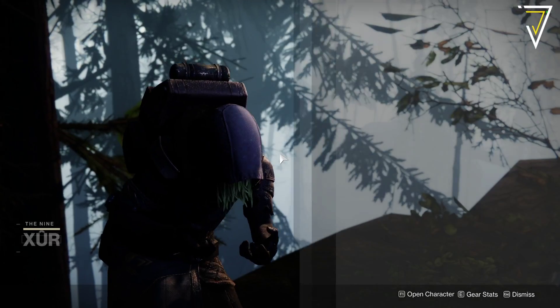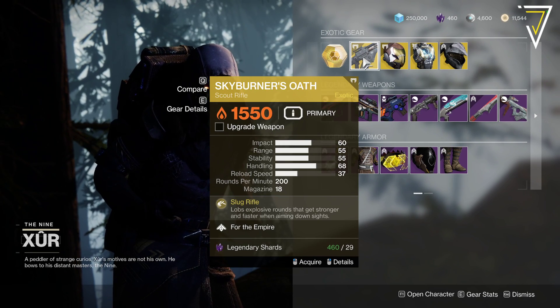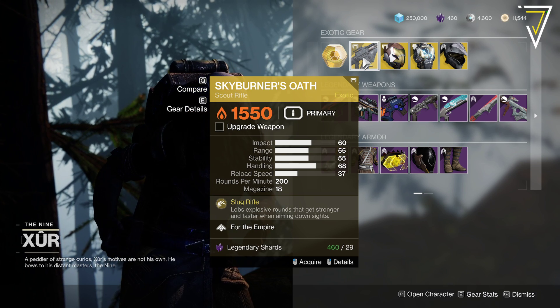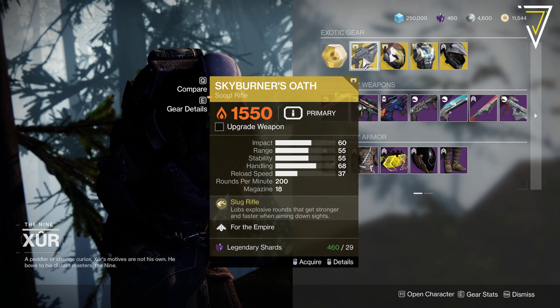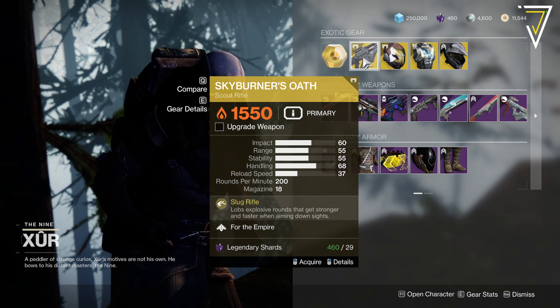Let's have a look and see what goodies he's got in store. Skyburner's Oath — it's been a while for this one. Lobs explosive rounds that get stronger and faster while aiming down sights. 29 Legendary Shards — was pretty good back in Season of the Chosen with lots of Cabal. So if you don't have it, we might see some Cabal later in the year, so it might be worth picking that up if you haven't got that in the collection.